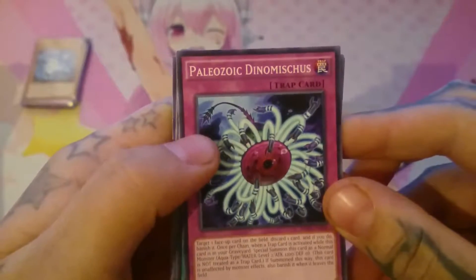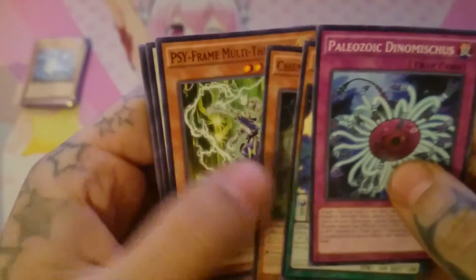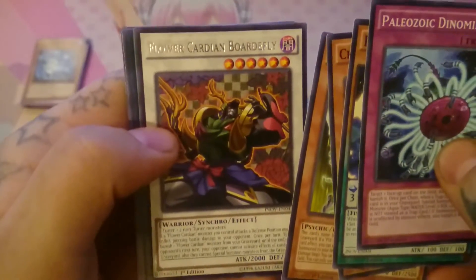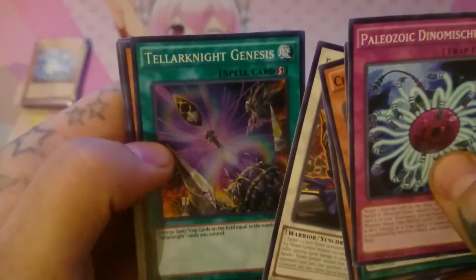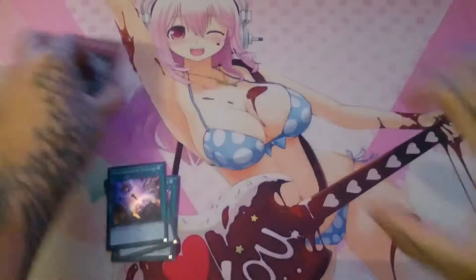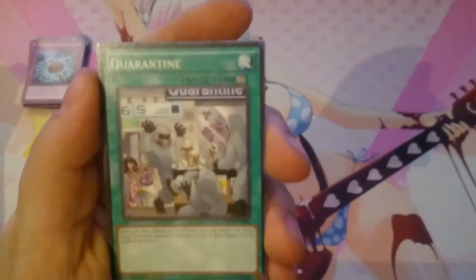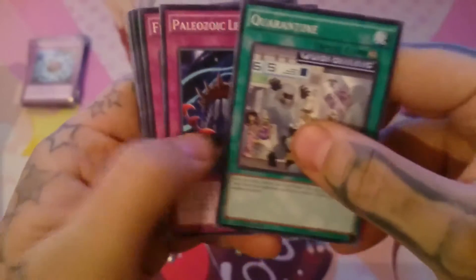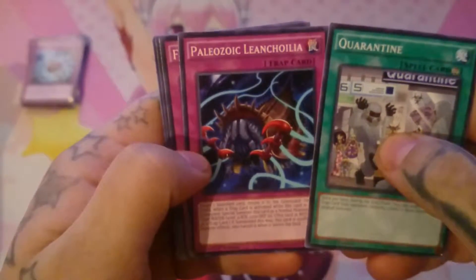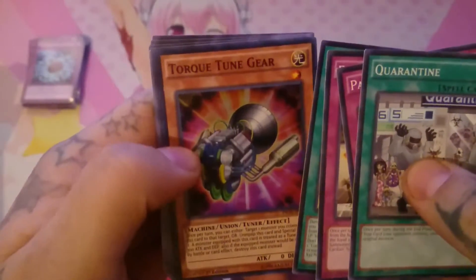Another Blue-Eyes... okay. Performapal Seal Eel, Chemicritter Oxyox, Cypher and Multithreader, Flower Cardian Boardfly, and Tellarknight Genesis. Then: Paleozoic, Rank-Up Magic, Fraud Freeze, Constellar Tempest, and Torque Tune Gear.